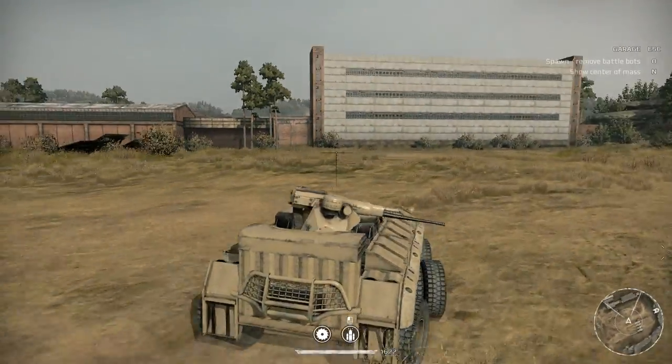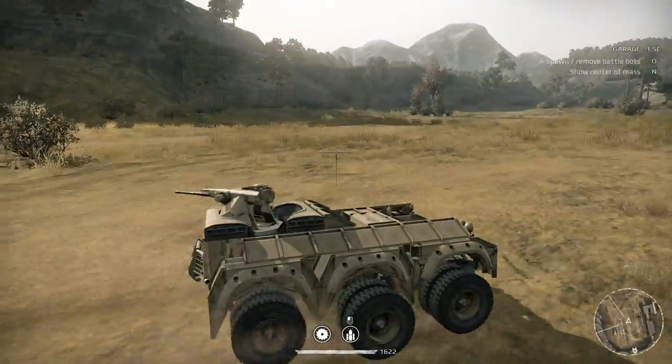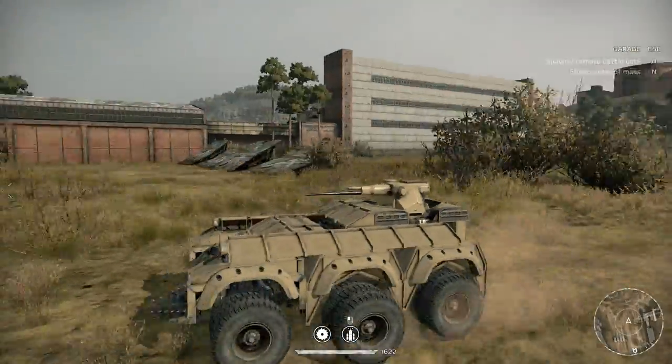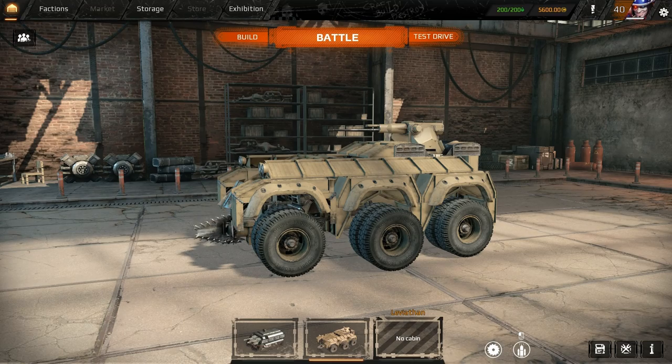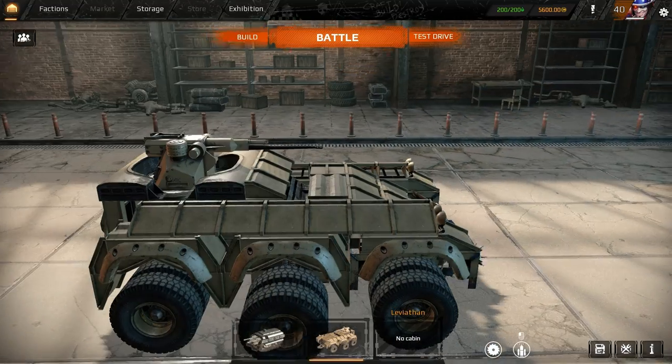There are plenty of these types of builds in the exhibition you guys can look at if you're interested in downloading something. I've kind of modified what you usually see. I've got three sets of wheels on each side, so that way if one gets blown off we're not in too much trouble. Double Trouble is the name of those wheels.